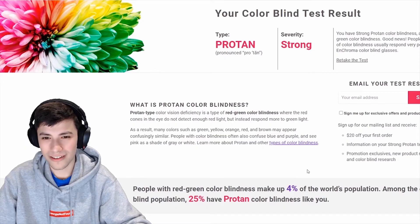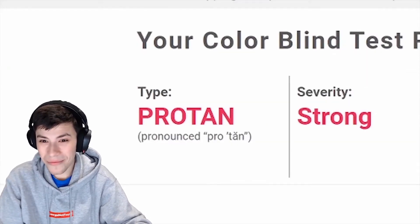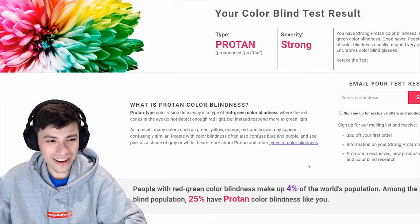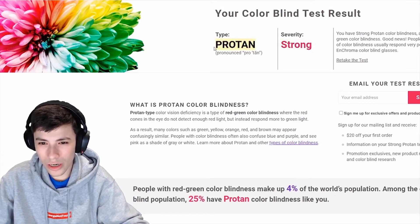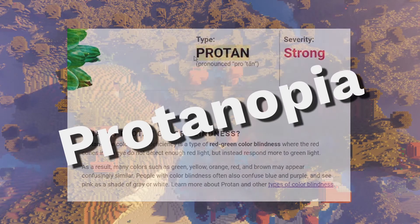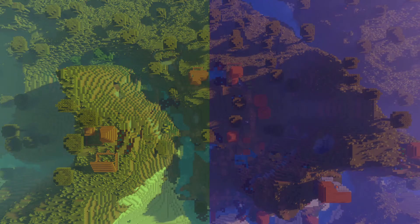I'm colorblind. Severity: strong. You're strong, George! I'm so strong! Yeah, I don't think that's good — I think it's bad in this situation. Well, yeah, because it's severe. So I am a strong protan. We can see here that George has protanopia, which means that the red cones in his eyes don't work, or they're very weak. He can really only perceive green and blue light for the most part. Here are some sample images so you can see what I mean.